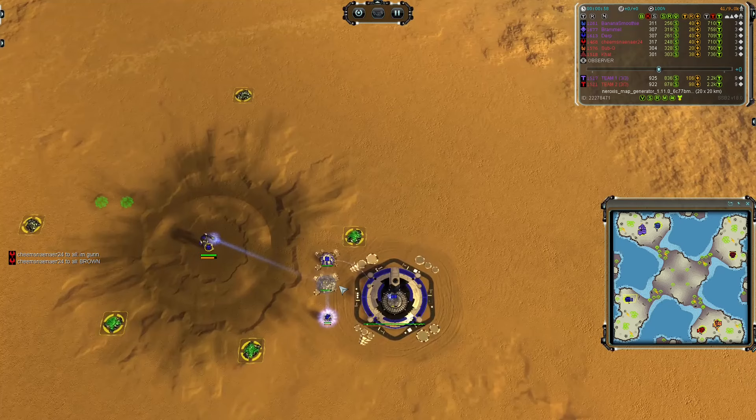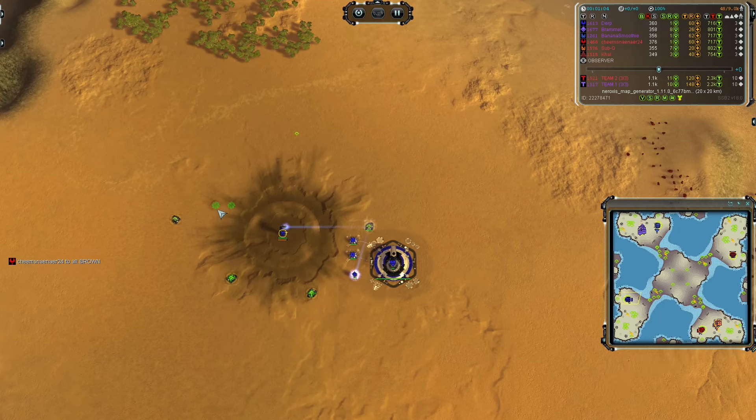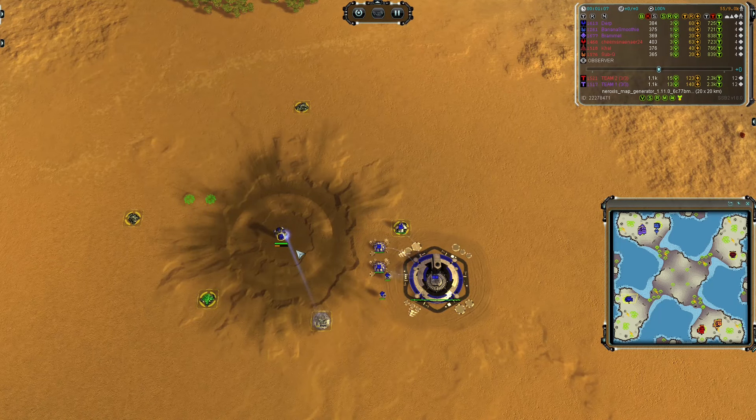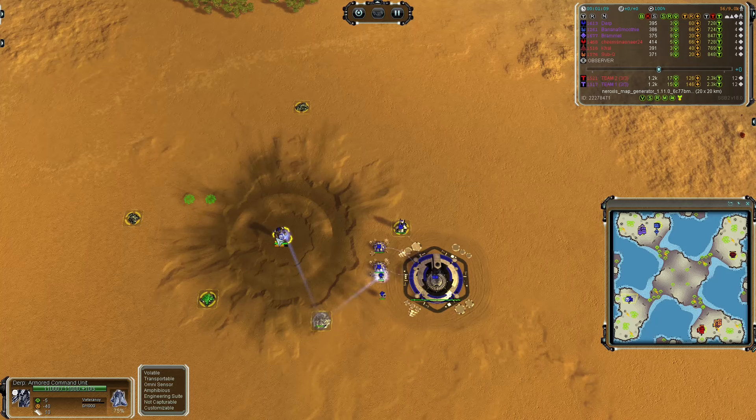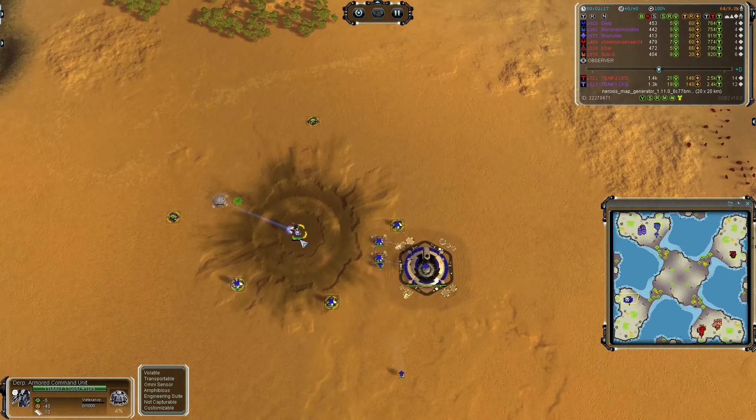Let's go for the singular slot for team 1 first, in the south-western corner. In dark blue, going Aeon, and opening first land, we have DIRP, a fellow content creator in the FAF community. Link to his channel and stuff will be down in the description. Another one of the casters, definitely worth checking him out. Probably a lot more talented than me, but I don't know.